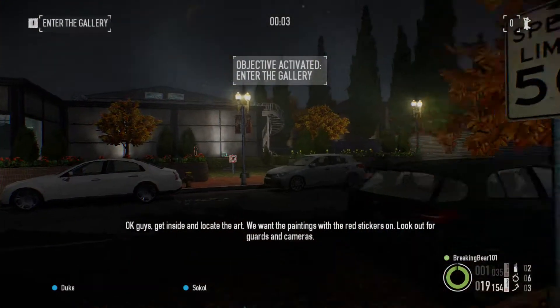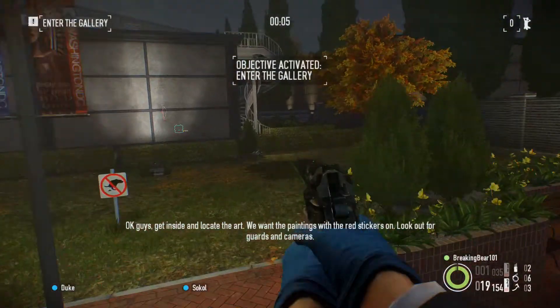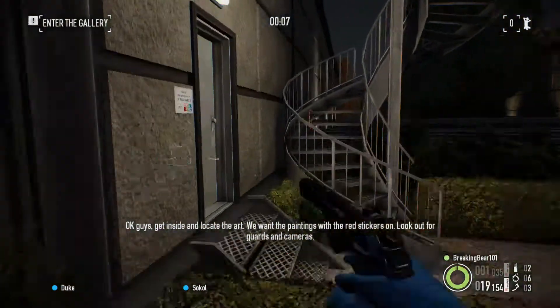Okay guys, get inside and locate the art. We want the paintings with the red stickers on. Look out for guards and cameras.